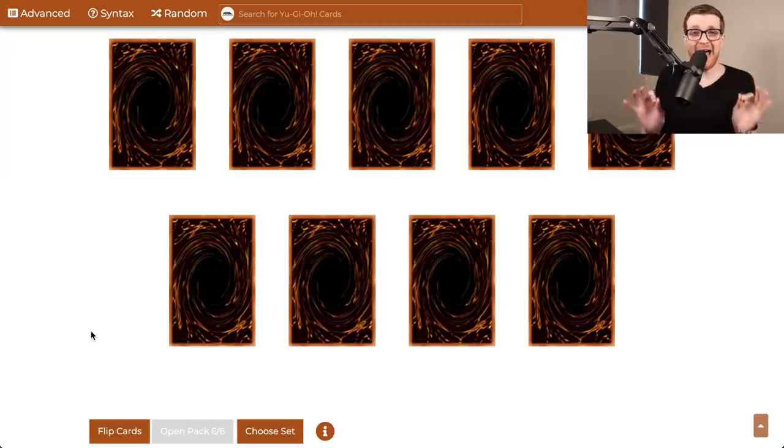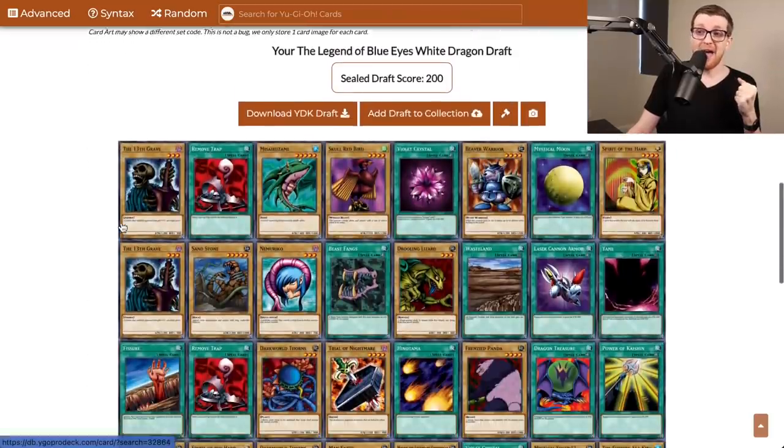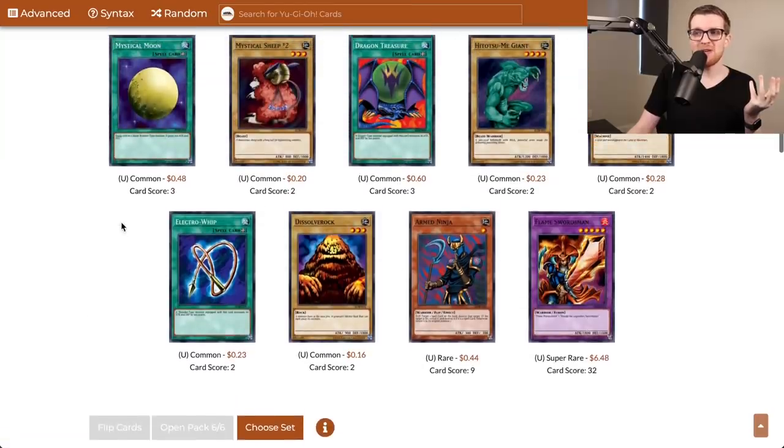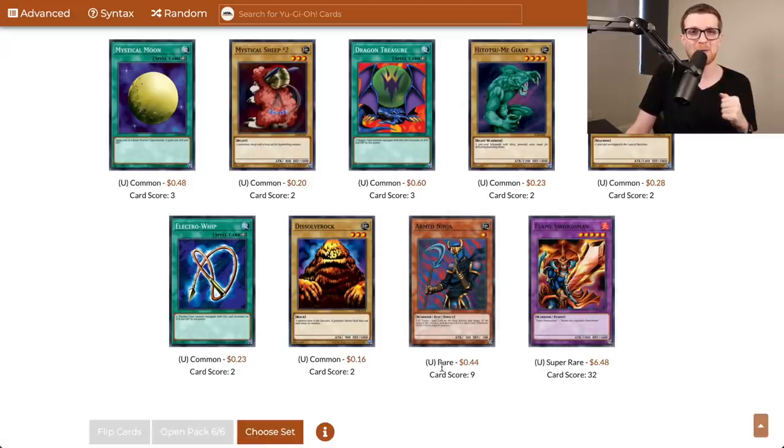This is going to be our last pack of Legend of Blue Eyes, and then we move straight to Metal Raiders. Let's hope it's a good one. Flame Swordsman — we did actually get that in our LOB pull, which is kind of fun. Arm Ninja's okay; we may have a lot of spells flying around, so this could come up. Maybe it makes it into the side deck. Let's go ahead and crack some Metal Raiders.